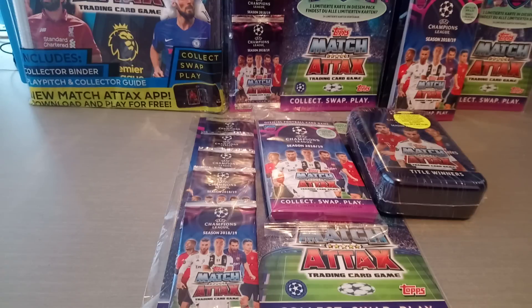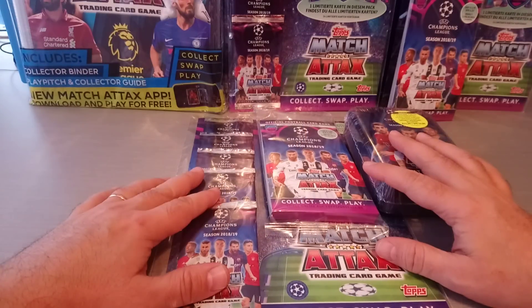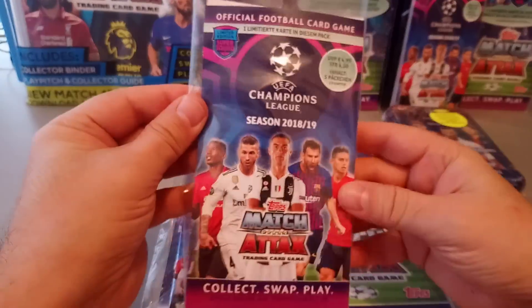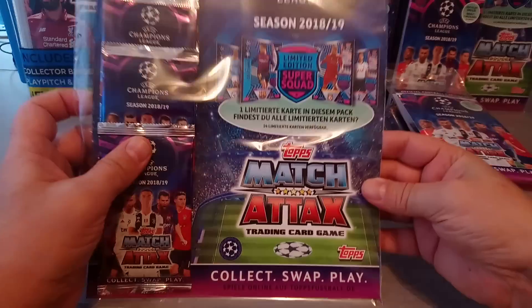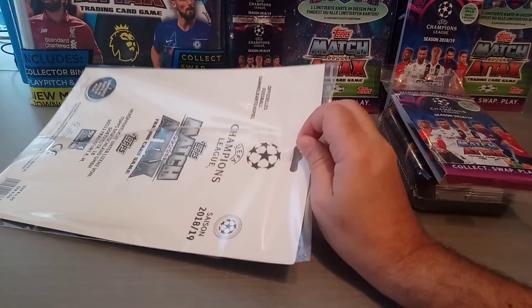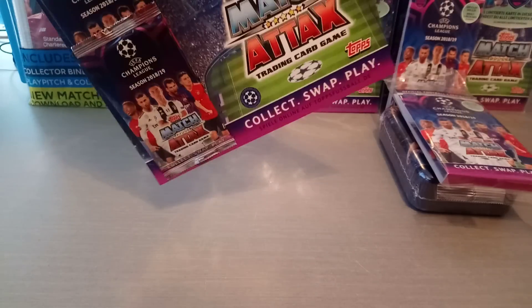You've all watched the previous videos — I've opened the booster boxes, the starter packs, the mini tins, the big tins. Today I'm going to be comparing three different products. These are all from Germany: we've got the title winners big tin, we've got one blister, and we've got one multi-pack. They each contain one limited edition and it's random. So we're going to rip it up. We'll start with the multi-pack and see what we're going to get — which one is better for the money, which one is basically worthless.